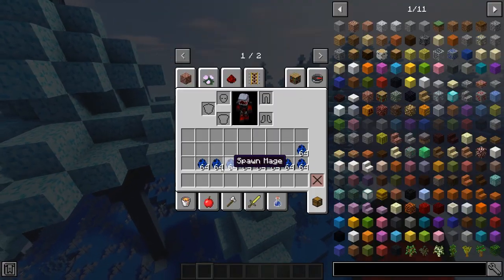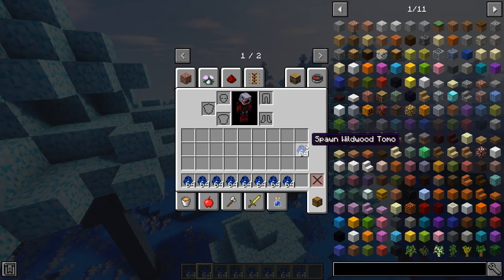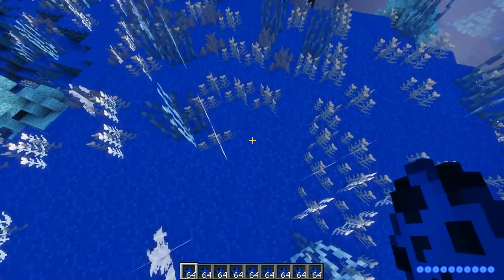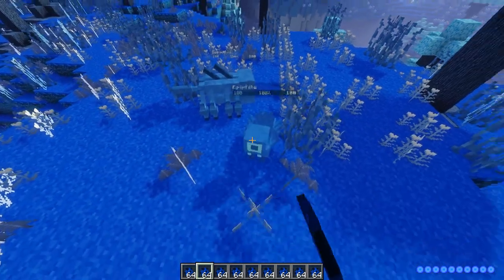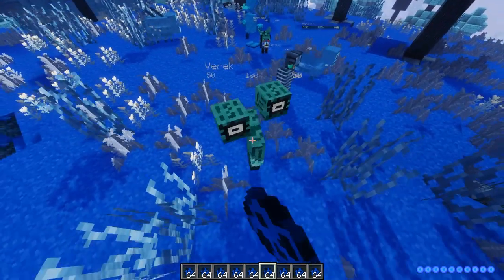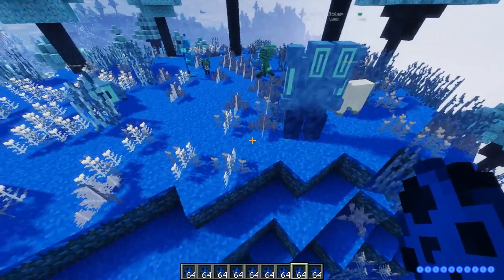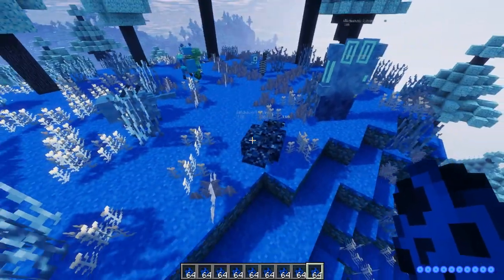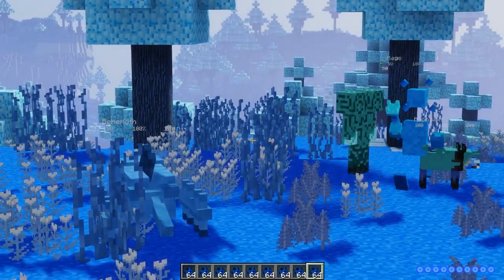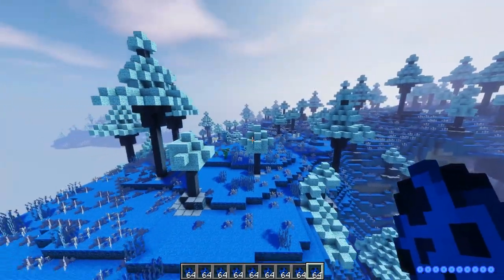The reason I didn't show you the mobs for Eden is because they're essentially the same in Wildwood. Here are all the mobs you'll find in this dimension — they're beautiful looking mobs, really interesting and pretty cool. You've got to battle them to get the souls to get to the next dimension.